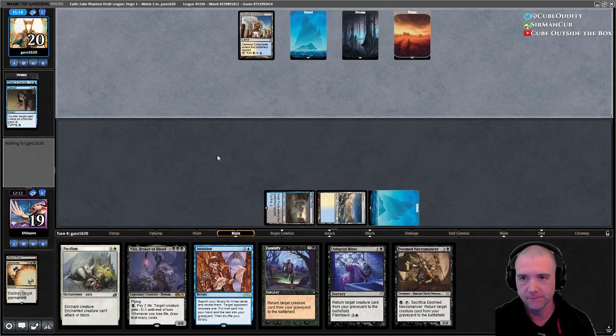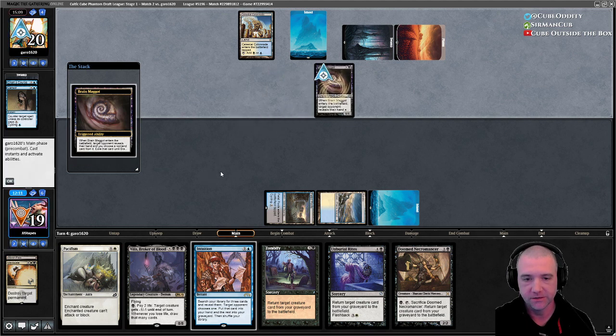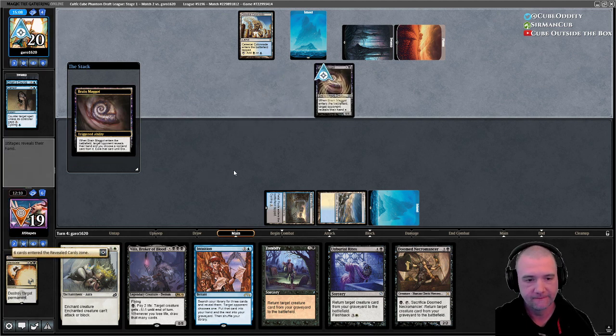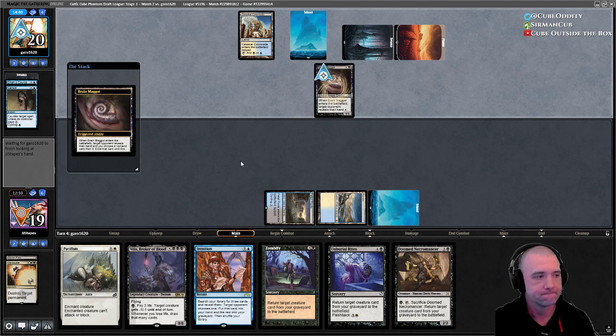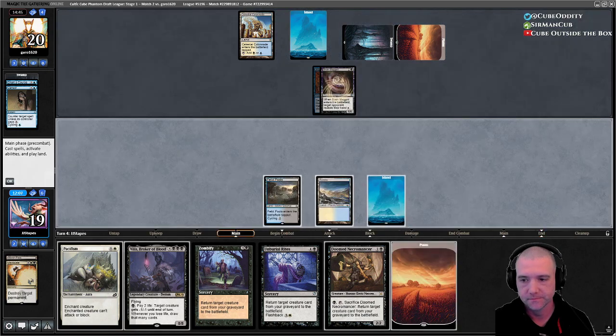We need to land so — ooh, that sucks, they're going to take Intuition now. Pacifism is so dead against this deck — zero creature control. That makes sense. There's our land.